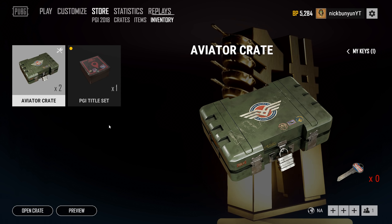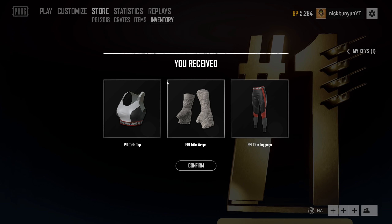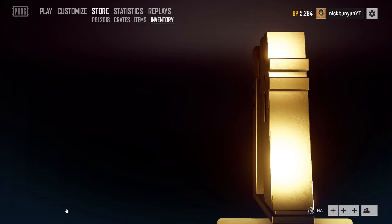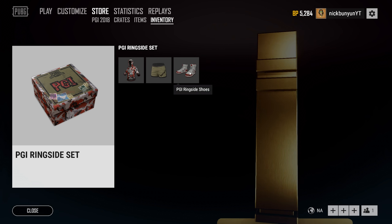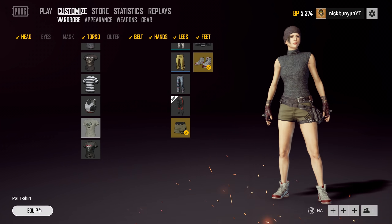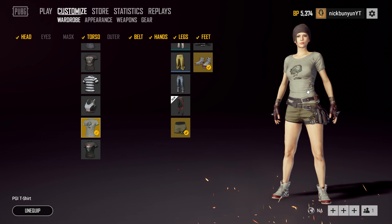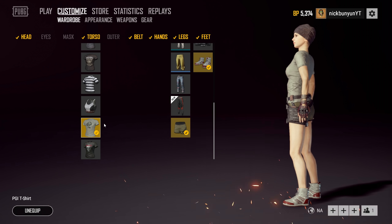PUBG has also sent me a few keys for the PGI title set, which gives you these items here. Got a few keys for the PGI ringside set, which are these ones and make you look hot like this. And finally got a few keys for the PGI t-shirt, which is this one right here. If interested, I'm going to be giving them away on Twitch while I'm streaming — just stop by and feel free to chill and relax.